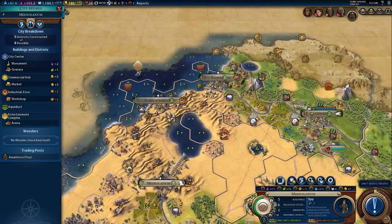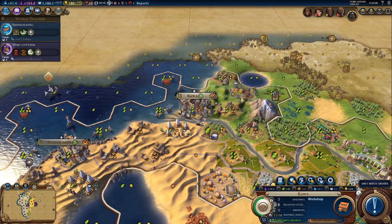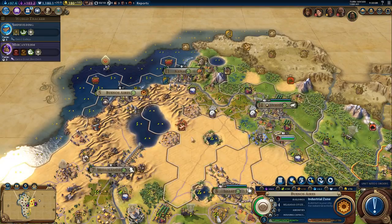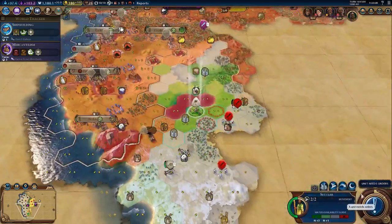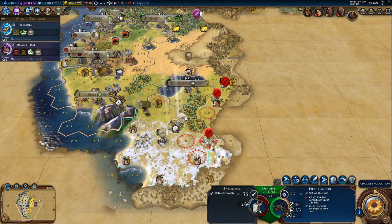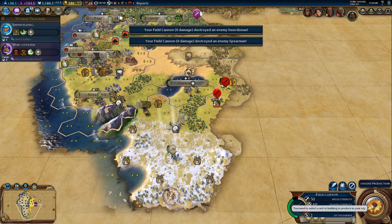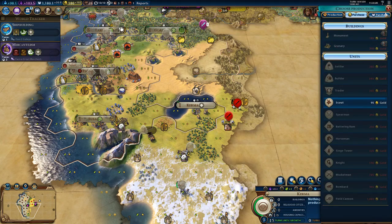Let's finish your spy. Now, what are we doing with this tile right here? Do you have an industrial hub? Yep, industrial right there. You have your industrial right here, so we actually want to build a mine there. We're going to buy the monument next turn.